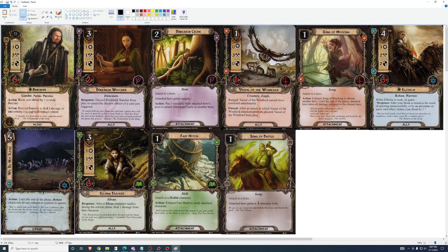The hero is not a very good quality picture, but it is Boromir. One, three, two — eleven threat, five health. Action: raise your threat by one to ready Boromir. This has actually been errated, so it should say raise your threat by one to ready Boromir. Limit once per phase.